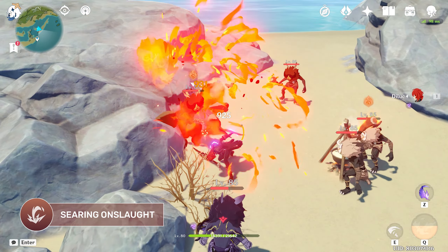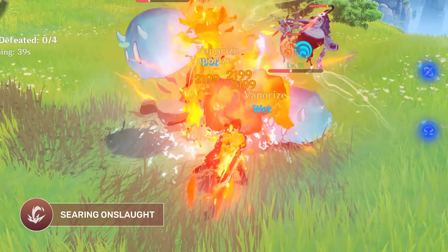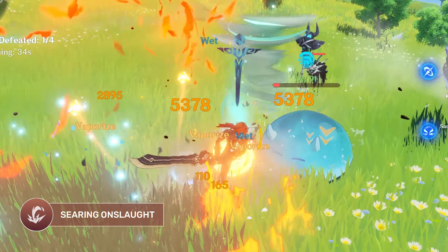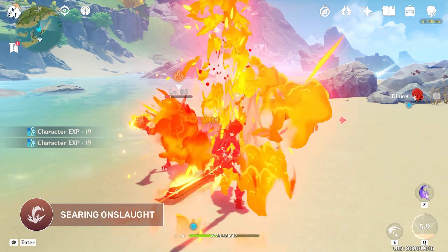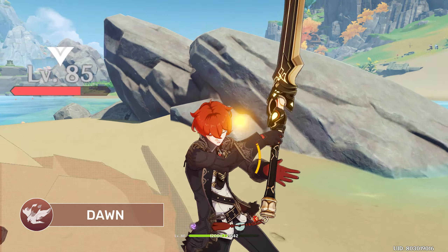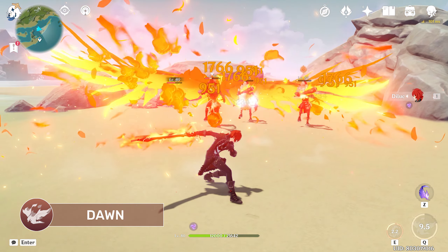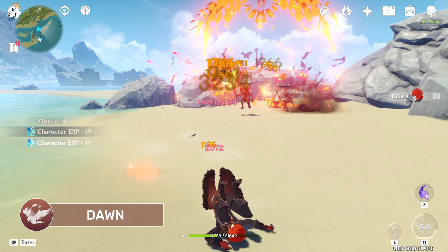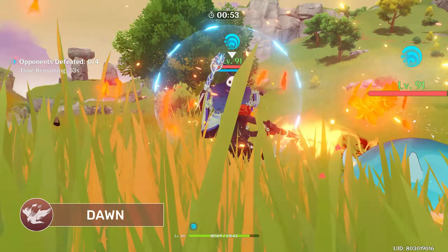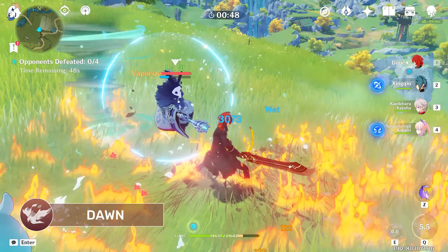Diluc's elemental skill is the Searing Onslaught. When triggered, Diluc does a forward slash and deals pyro damage. This can also interrupt opponents, making it useful to stagger them before they perform a certain attack. This has a 3-hit combo, which can be performed consecutively before it enters its cooldown. Diluc's elemental burst, Dawn, makes him perform a slash that covers both a wide AoE and summons a Phoenix that also deals pyro damage against anything in its path. This also imbues his claymore with pyro, allowing his normal and charged attacks afterwards to deal pyro damage, which can be useful for elemental reactions.